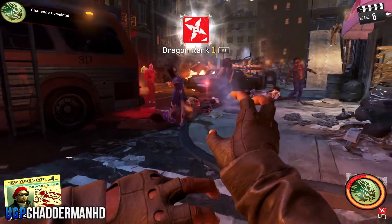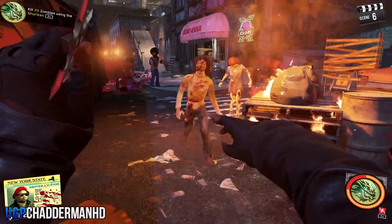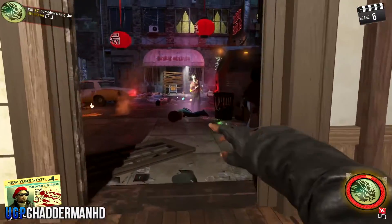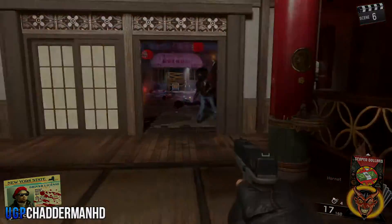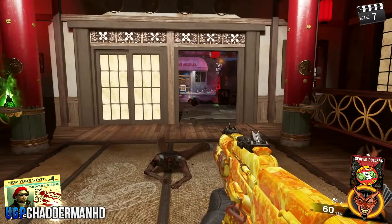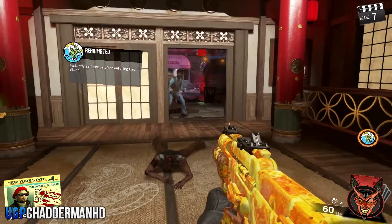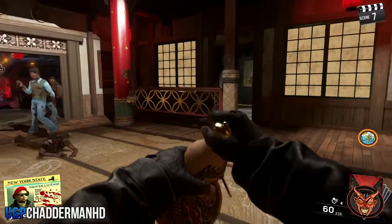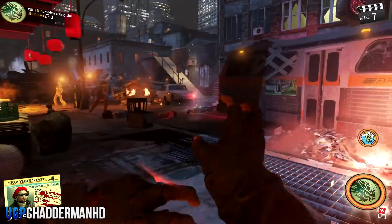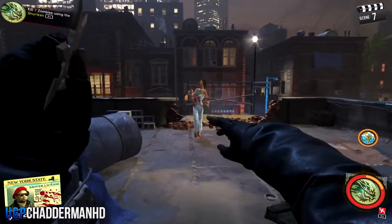Once you've completed Rank 1, you can move on to completing your Rank 2 ability by killing 25 zombies with your shurikens. Keep in mind you will not be able to kill 25 zombies in one round with your shurikens because your ability will run out. At that point you've got to go to the next round in order to pick up another gourd, drink it, and continue your challenge.